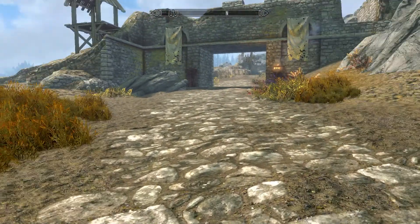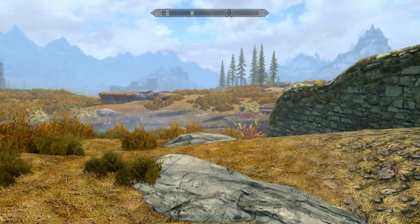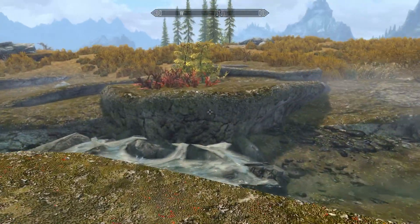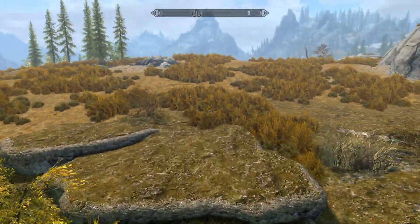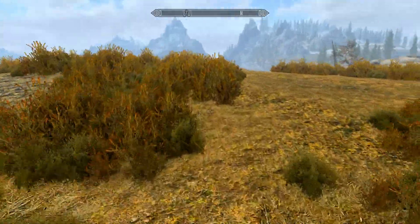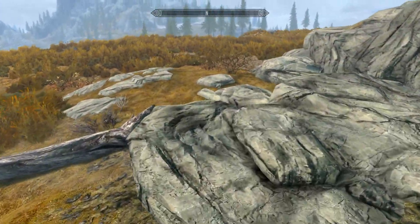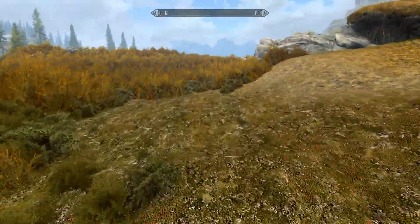Hello guys, welcome to Sunburned Albino playing Skyrim. I'm here at Whiterun Stables because with the Discerning the Transmundane quest you have to harvest orc blood, dark elf blood, wood elf blood, and high elf blood. We already have the high elf blood and farmer blood. I looked up a fast way to get all the blood types at the same time - do they gather in any particular location? The answer was a resounding yes.